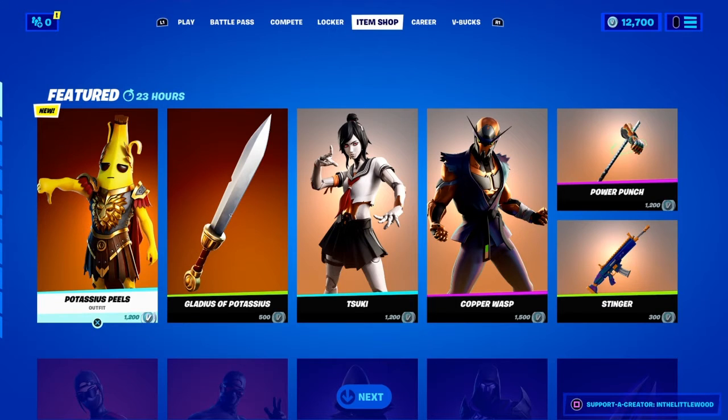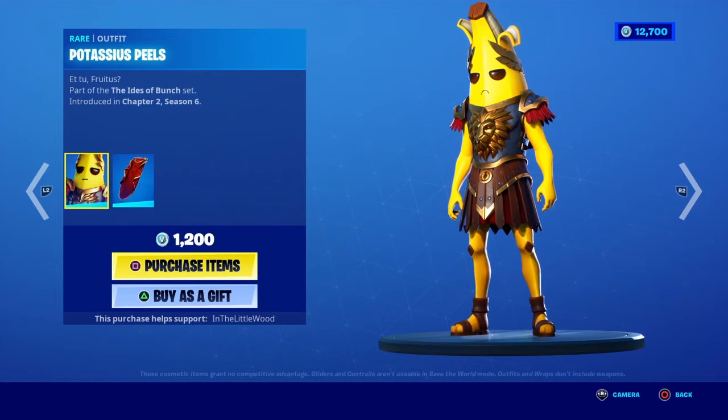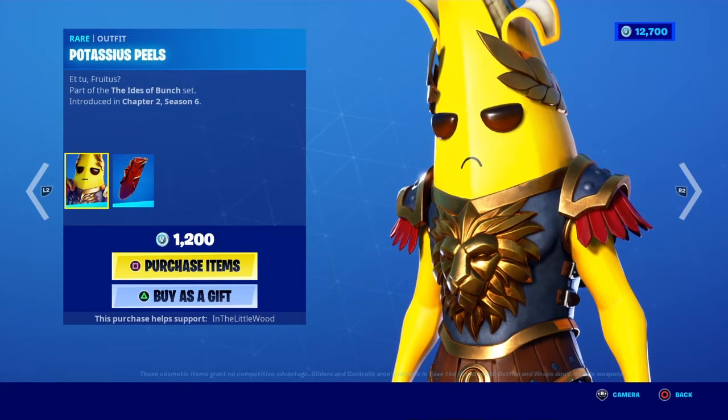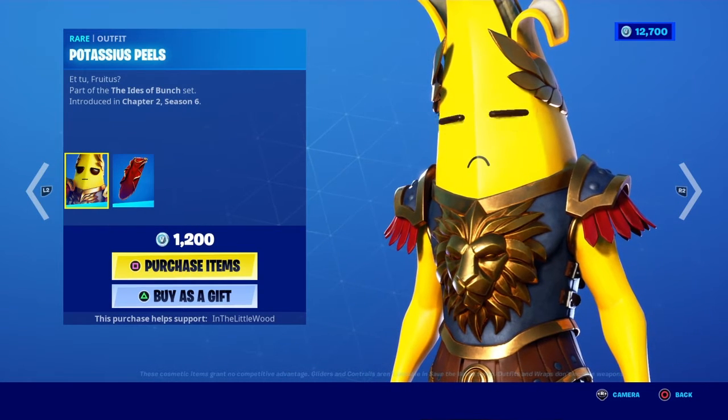Hey guys, so there's finally a leaked skin out in the item shop. It's basically the gladiator Peely. His name is Potassus Peels, and I'm not sure if I'm pronouncing this right, but it says Etu Frutus? Don't know.